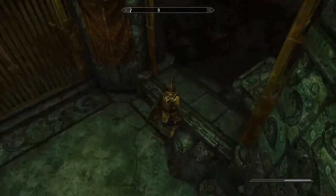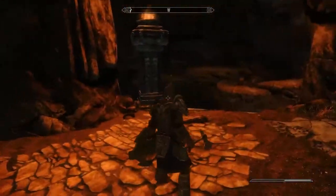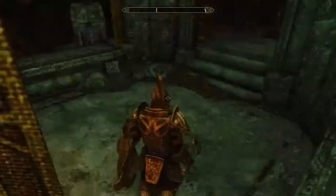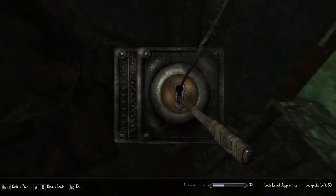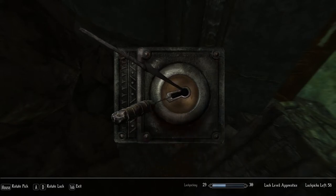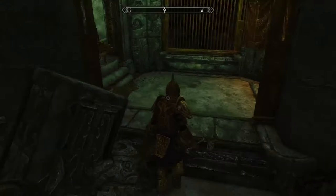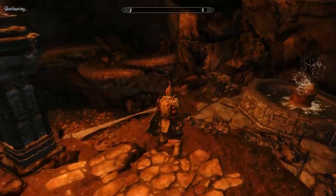We're pretty deep down, to say the least. Activate that lever — ominous. Curious. There is — aha! Todd Howard, you can't trick me, I'll find every hidden chest in this game. There we go. More loot, more loot.